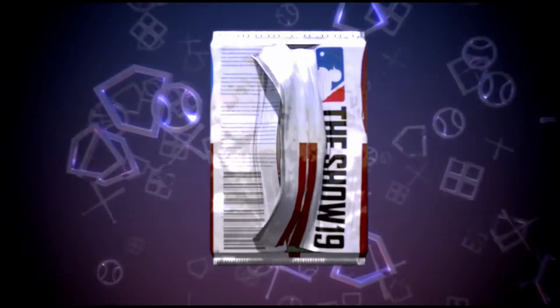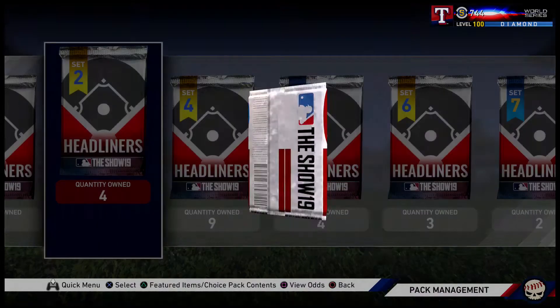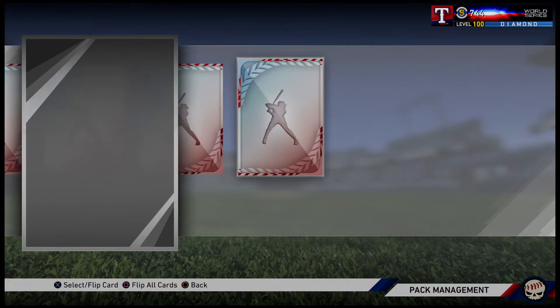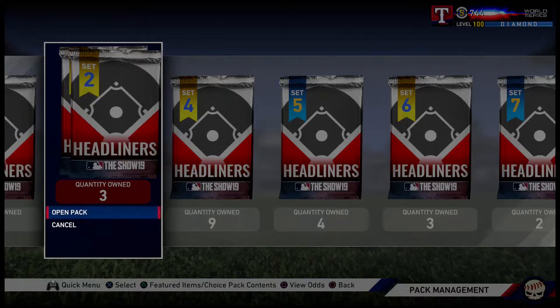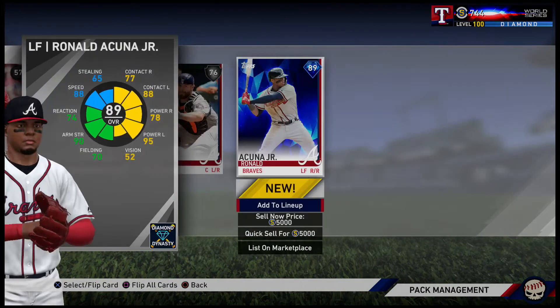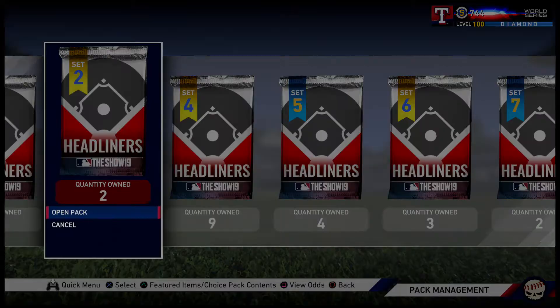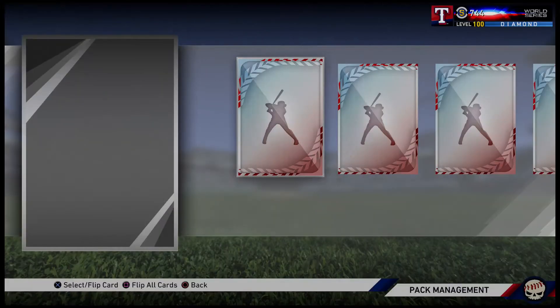That skipping bugs me - the OCD in me. Here's set two - nothing so far. Hopefully we pull some diamonds. Oh, first one I pulled early - sorry about that. Ronald Acuna Jr.! Good card. I do have his finest card which is a little bit better - the vision, speed, fielding, everything's a little bit better on it. But a good card - there's one diamond pulled.